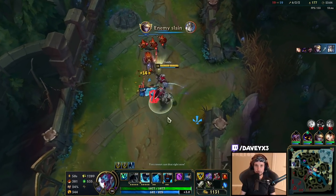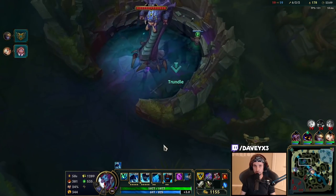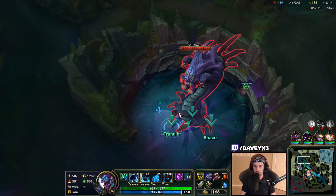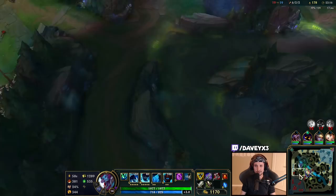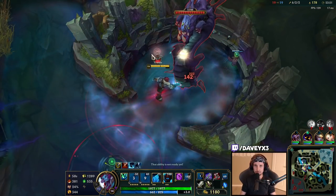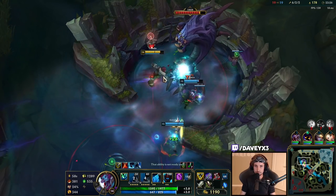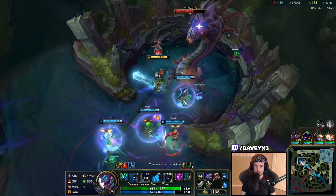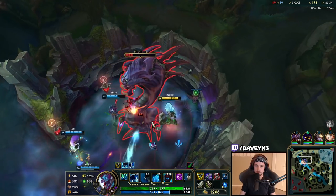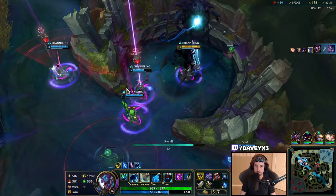Instead of TP-ing right now, I'm going to force the tower because my teammates are already winning there. We could maybe force the Baron though — actually, we could force the Baron right here. Definitely not going for the tower. This is way better. Nice — this is going to give us a huge advantage.